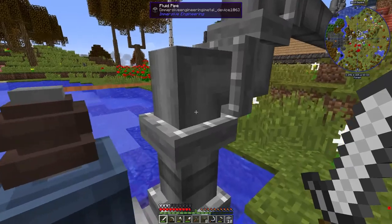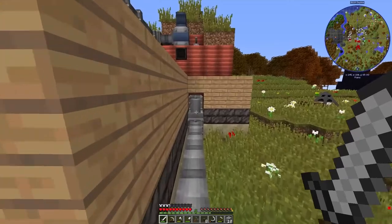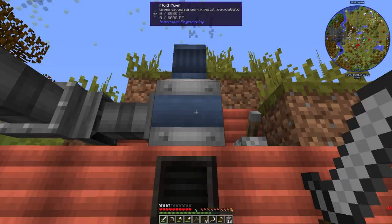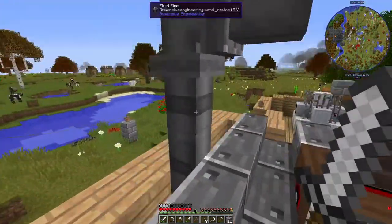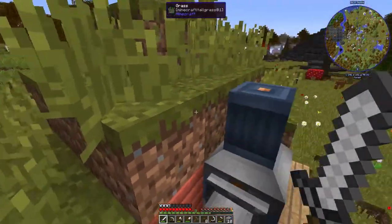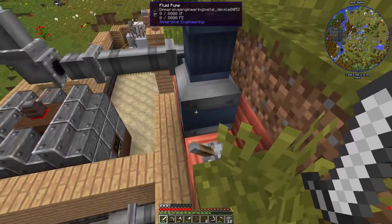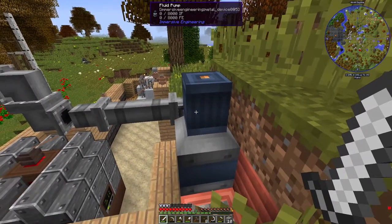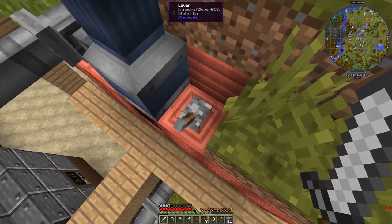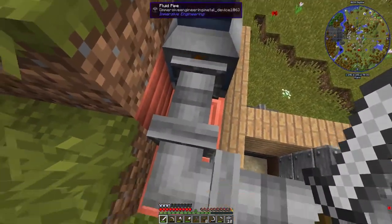If we follow the pipes, the pipes then lead to the input that we created on the boiler, so that's going right into the boiler. We've got our boiler vent, and then we have another one of these sitting up here. The boiler - it doesn't require power because it's just releasing steam from the pressure. But it does require a redstone signal, so you've got to have a lever there. This has an output going out of here into this down here.